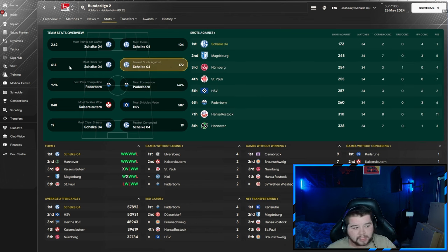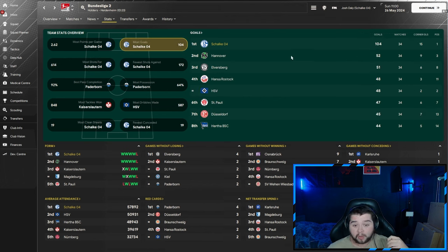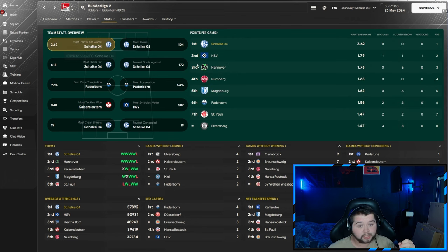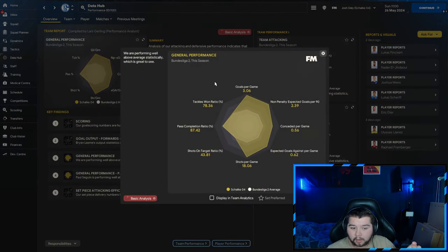Fewer shots against at 172, the most shots over 610, the most goals at 104 — practically double that of Hanover, in fact exactly double. The most points per game at 2.62, which is absolute domination. Data hub wise, just over three goals a game, way under a goal conceded at 0.56 — that is remarkable. 18 shots a game, an 87% pass completion, and a tackle-win ratio of 78.36.